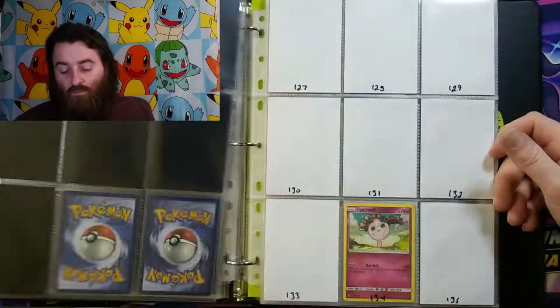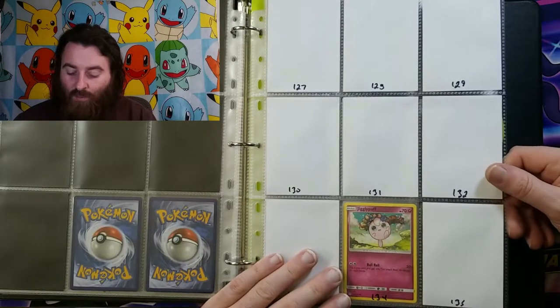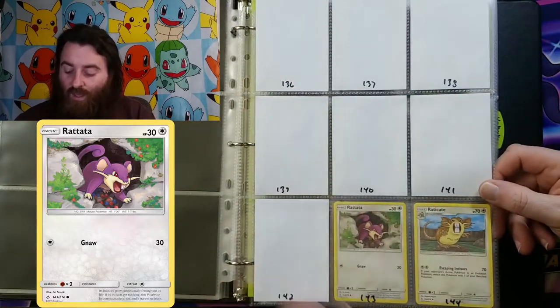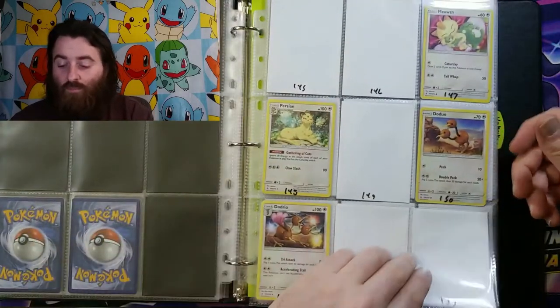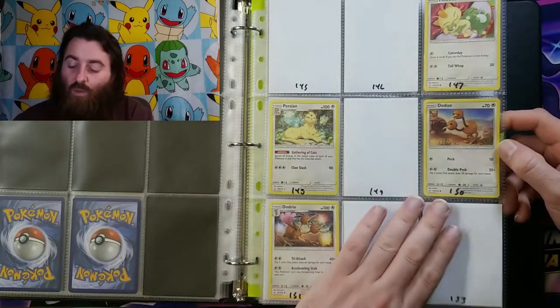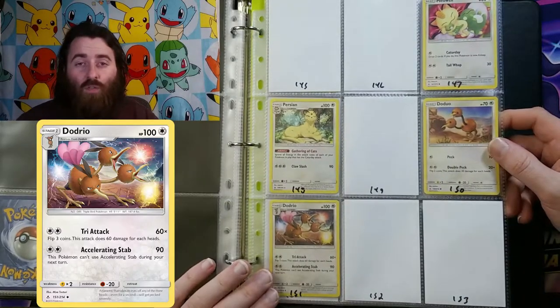124 is Lairon and 125 is Aggron. 134 is a very adorable little Jigglypuff. 143 is Rattata and 144 is Raticate. 147 is Meowth, 148 is Persian, 150 is Doduo, and 151 is Dodrio.